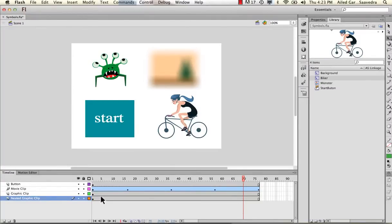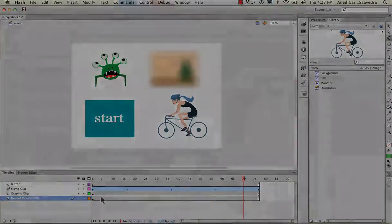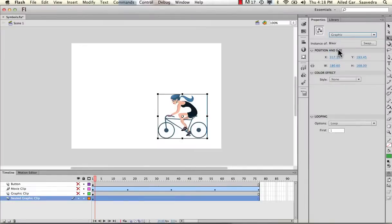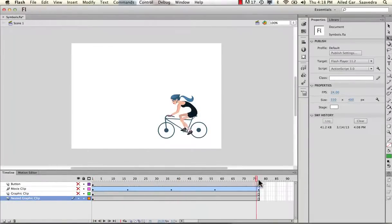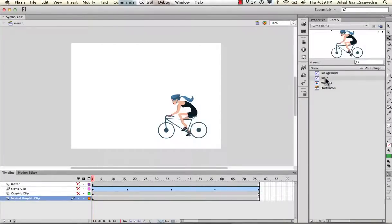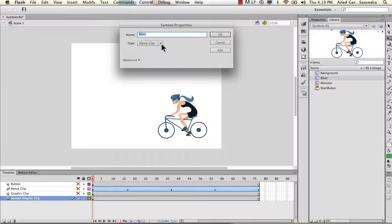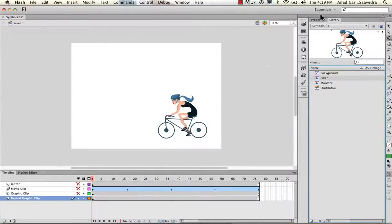This concludes your lesson on symbols and the different types of symbols. If you have any questions, make sure to contact me. I'm going to go ahead and change this — select it and change its instance back to a graphic clip. And now if I scrub across, I can see it, just because I changed the instance of it. So really changing this to a movie clip or a graphic clip is not really necessary — I just did it so that you could see the icon for it. So I'm going to change it back to a graphic clip.